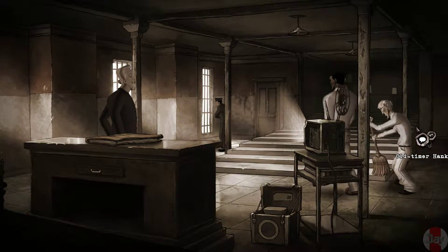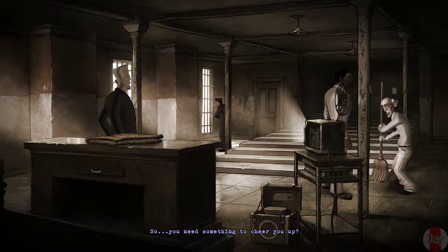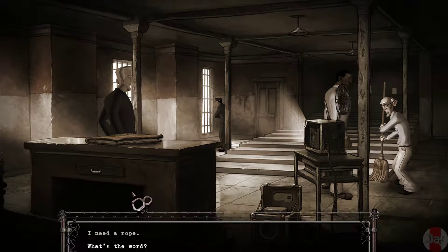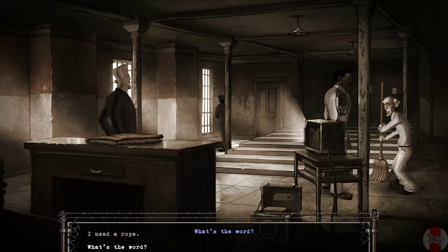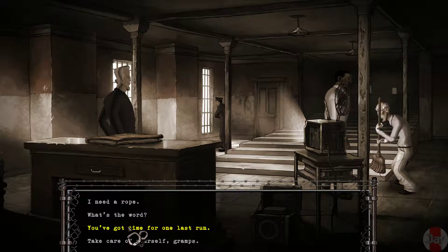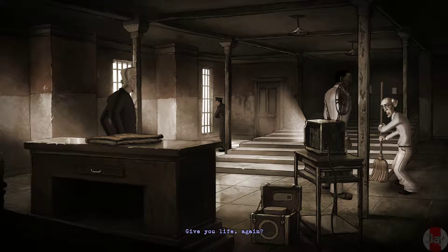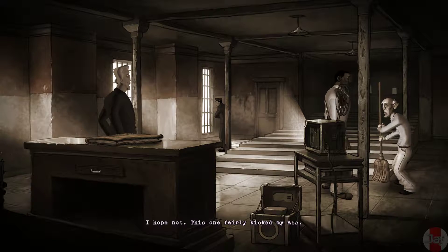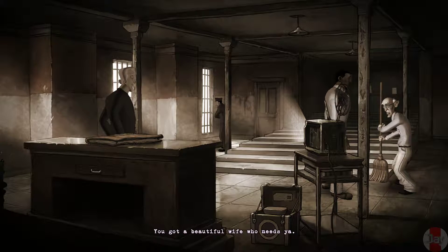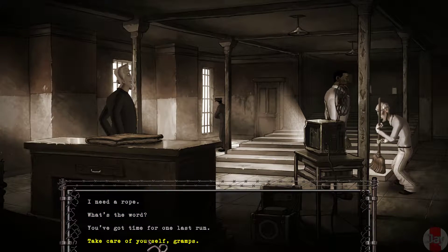Let's talk to this guy. You okay, old timer? I need a rope — I'm so tired. So you need something to cheer you up? I'll find something to perk you up. What's the word — gas pipes looking to carve you up? I'm working on it. Oh, you've got time for one last run. What are they gonna do to you, give you life again? I hope not — this one fairly kicked my ass. I just can't do it. Escaping is a young man's game. You've got a beautiful wife who needs you. I'm too old to start again. Okay, take care of yourself, gramps.